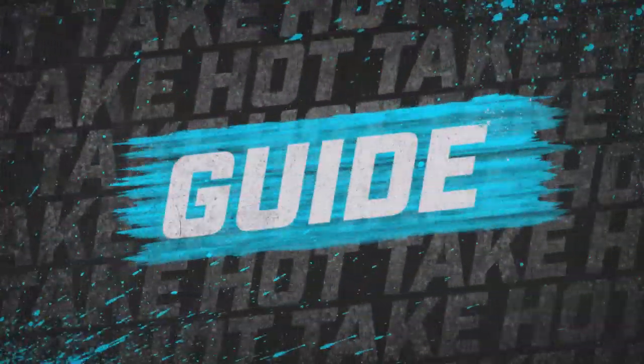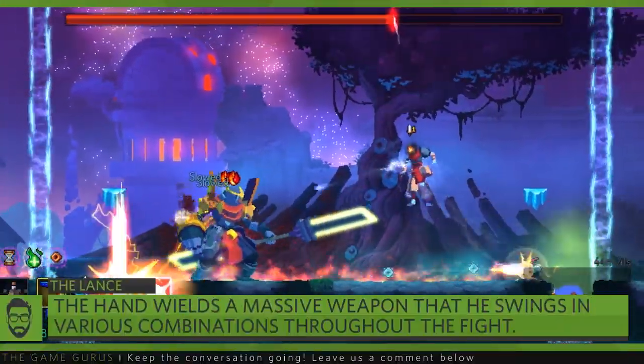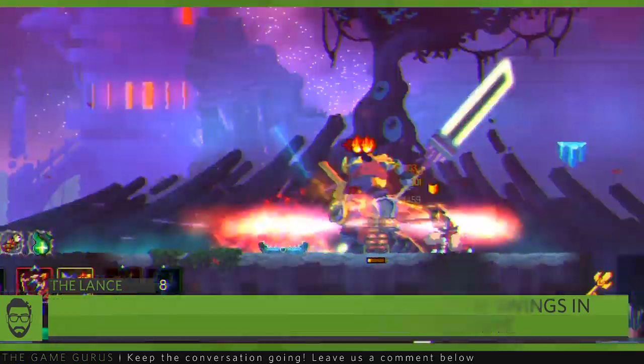We'll start with the offensive abilities. First, let's talk about the Hand's weapon, the Lance. The weapon the boss is using is slow and powerful. The boss has a few variations of his melee attack. In Phase 1, the boss will use a simple slash.